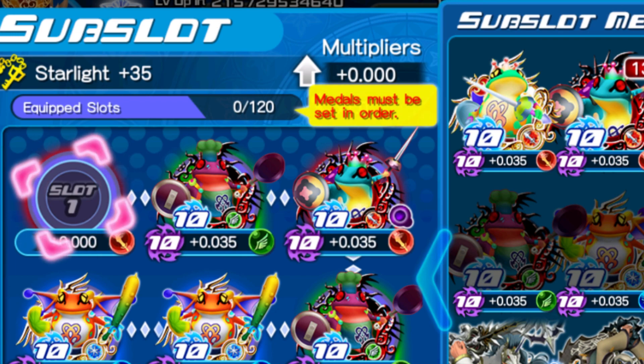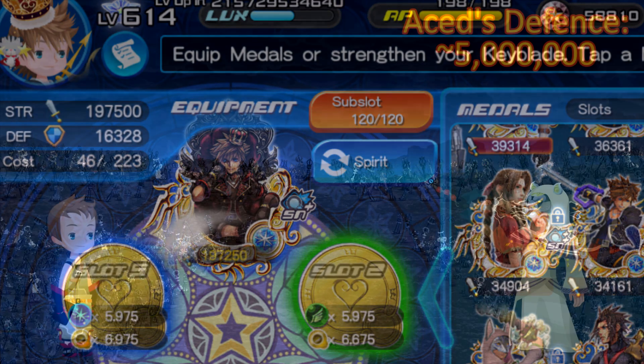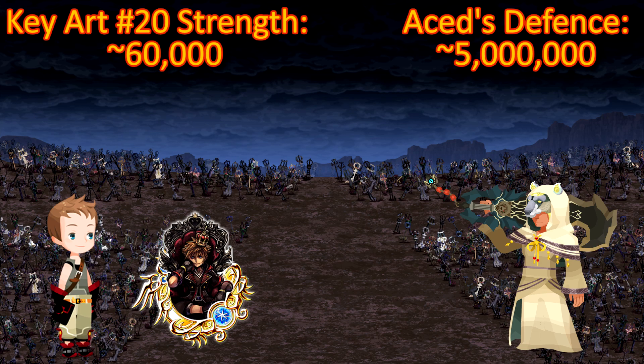Take for example our Keyout 20 from before. With our subslots fully equipped, it claims to have about 200,000 strength. Assuming both us and a SEDS start neutrally with no offensive and no defensive buffs, our Keyout 20 would actually have about 60,000 strength after it goes through the formula — a pitiful number against a SEDS 5 million defense.